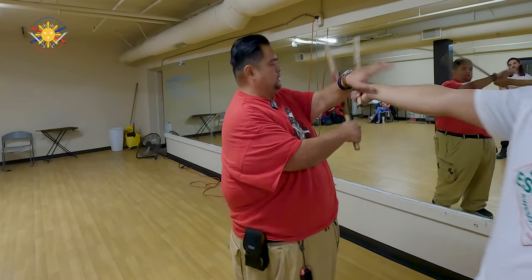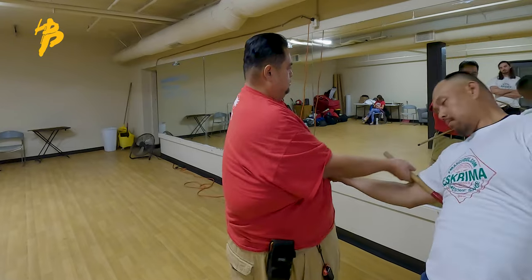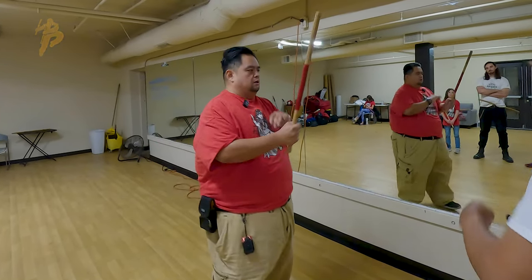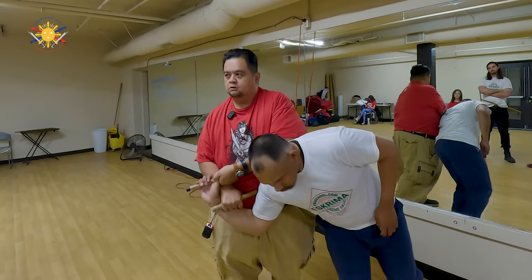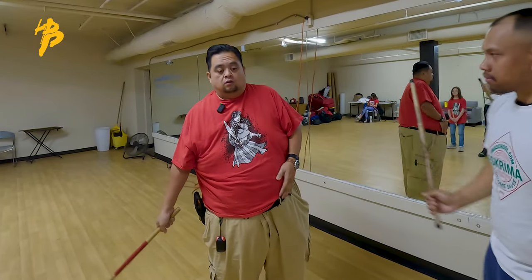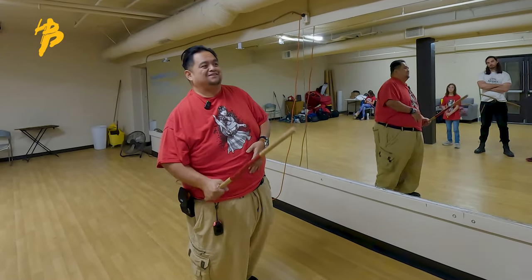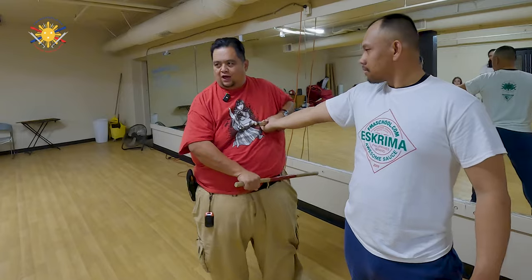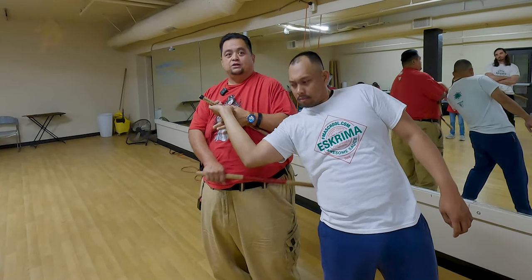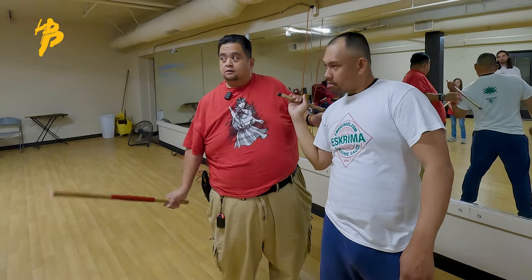We can also do some throws, like I mentioned — here, throw. I can also, when he strikes, start throwing him with the wrist lock. Or I can just be mean and roll his thumb into it. It translates to all of that, and that's what I'm doing.